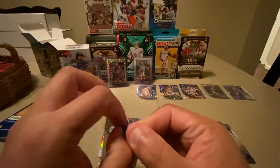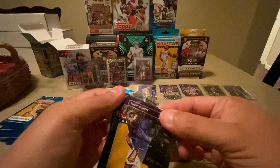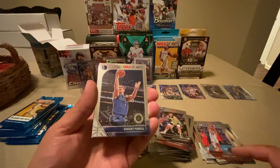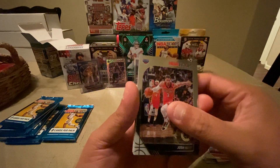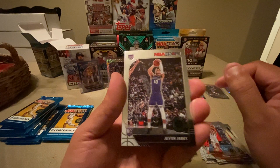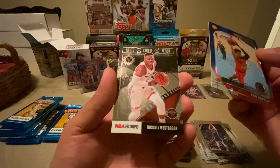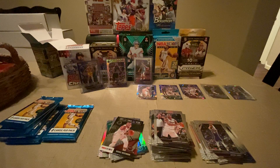Alright, we're almost halfway there. Pack five: LeBron James — set him aside. Dwight Powell, Josh Hart, Dejounte Murray, Justin James rookie, Harrison Barnes, oh nice blue cracked ice Cameroonian — and Russell Westbrook Lights Camera Action. This is a nice one though — sleeve and top load that one for sure.